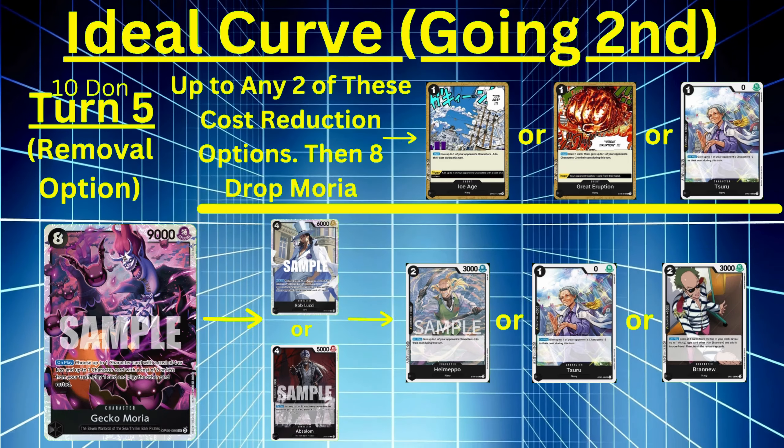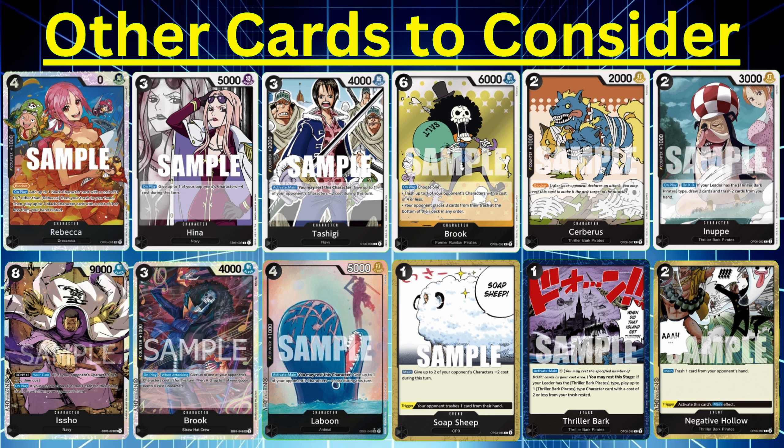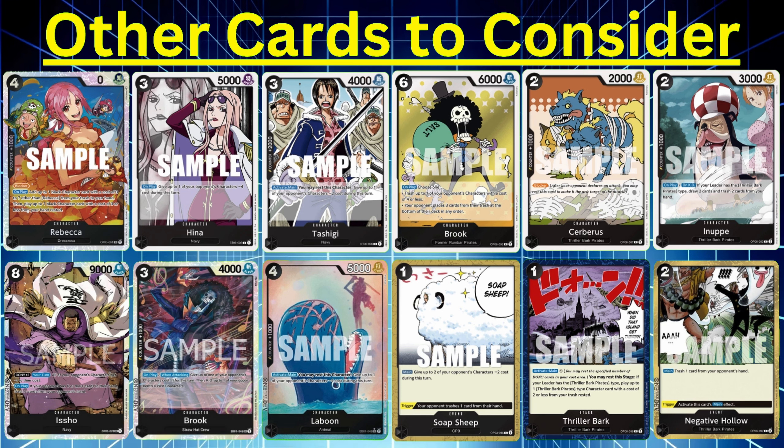There are some EB01 cards and alternatives to consider. Rebecca, when you play her out either from hand or Moria's effect, she can take a three to seven cost black character from your trash and put it in your hand, and she plays out a three cost or lower black character for free rested on the field. A lot of people use her with Hina — Hina reduces four cost on an opponent's character. So you play Rebecca, if Hina's in trash you can pull her out and then play her from hand for free, saving Don.